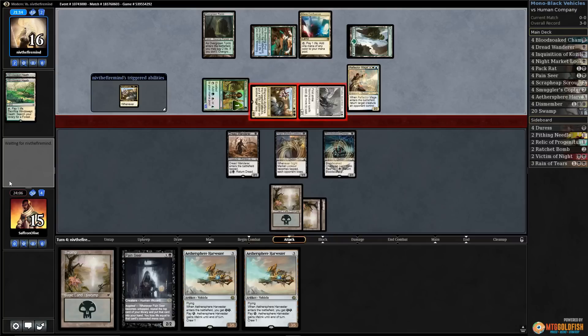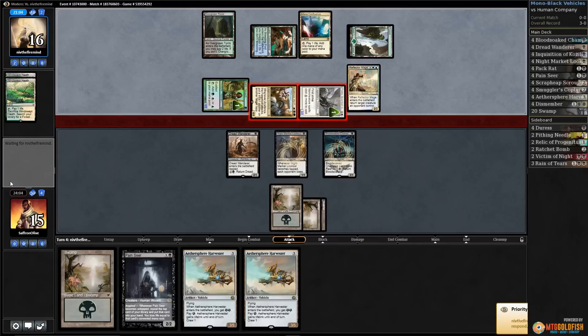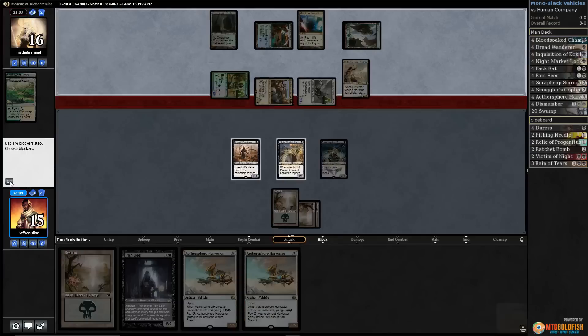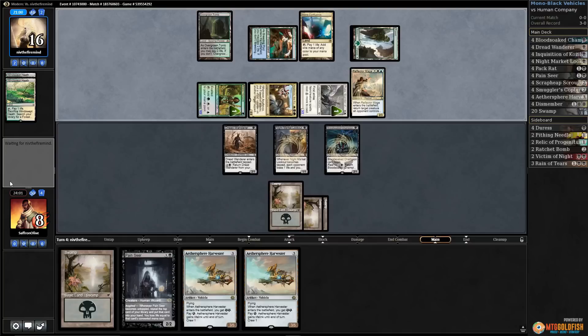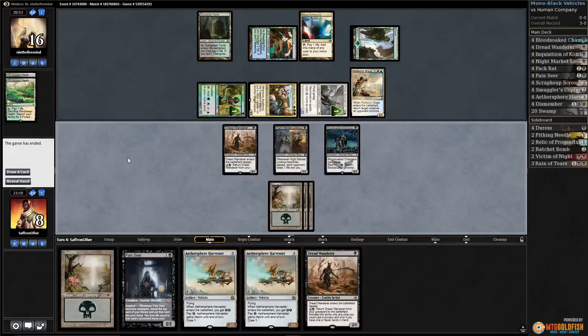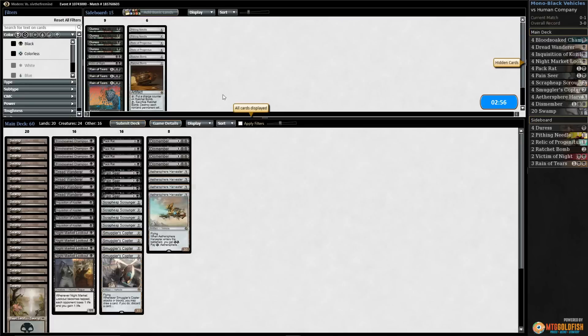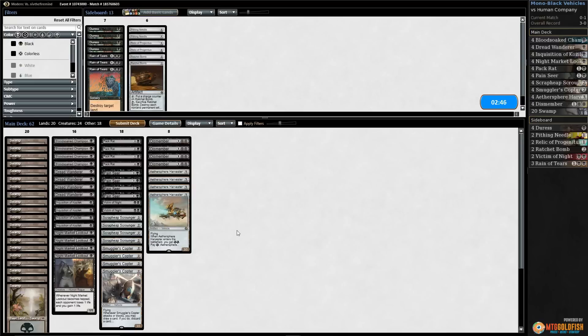We take seven and we're basically dead next turn. Down to eight — we still need to draw Dismember. Opponent passes, Dread Wanderer — that does it. Our creatures aren't very good at blocking. Sideboarding: we definitely want Victim of Night. That's our best bet for this matchup to bring in a bit more removal.